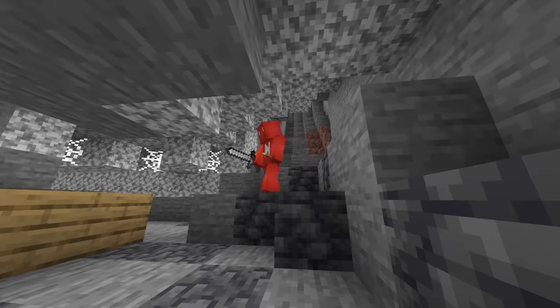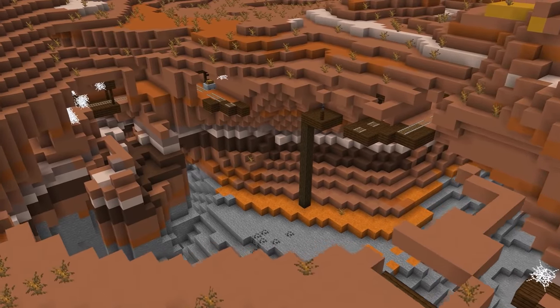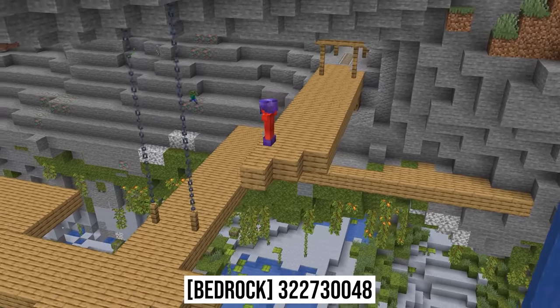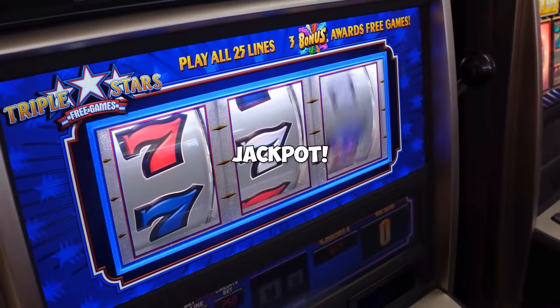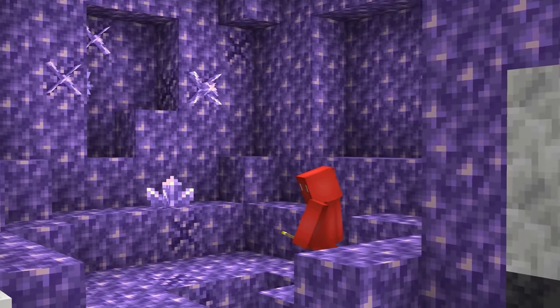Number fifteen: finding a mineshaft is already cause for celebration, and finding one exposed from the surface is even better. So when this seed gives us the chance to not only drop within a mineshaft but then also explore the lush cave that it's within, that's jackpot material. And if that's still not good enough, the Amethyst Geode nearby should seal the deal.